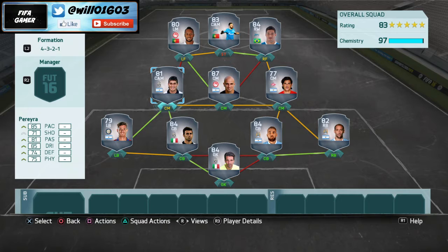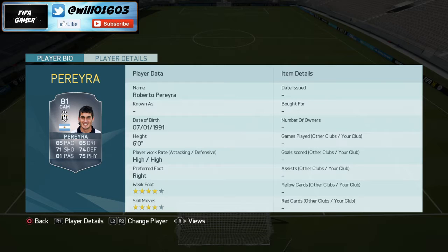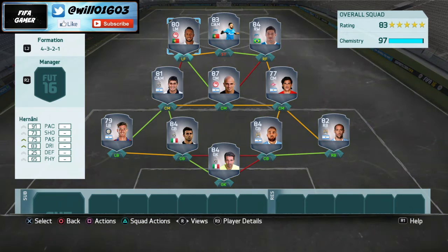On the left hand side of centre midfield I've gone with Pereira, who is so overpowered on FIFA 16. He's got 85 pace, 85 dribbling, 71 shooting, 81 passing, 74 defending, and 75 physical — another player with really well-rounded stats. High work rate, 6 foot, four star weak foot, four star skill moves, and an absolute bargain for around 2k.